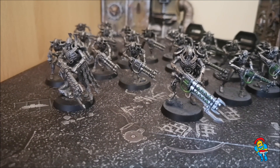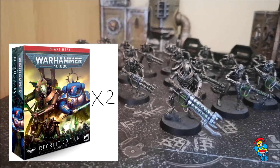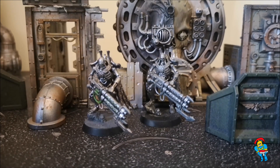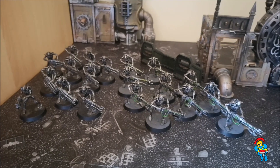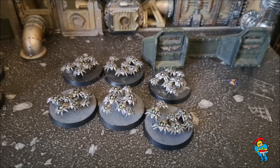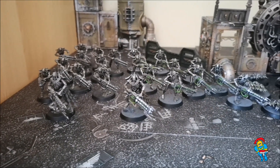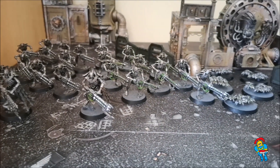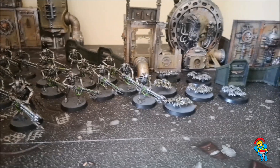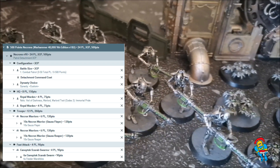The list I've made is an exactly 500 point patrol detachment that utilizes the Necron content from two Recruit Edition starter sets. We've got two Royal Wardens, two squads of Necron Warriors — one armed with Gauss Flayers, the other with Gauss Reapers — and a six-model squad of Scarabs. If you want to be more flexible, you can change the weapon choices on the Warriors, put the Warriors together into one bigger squad, or split the Scarab squad into two three-model units. I've made this list on Battlescribe; a link to download it will be in the description.